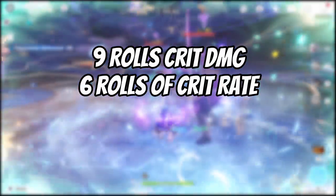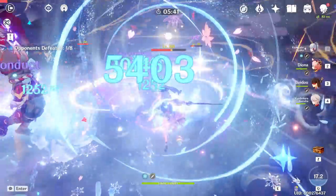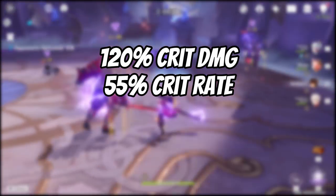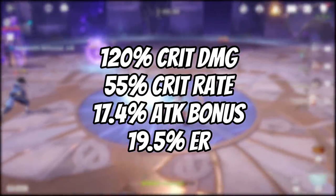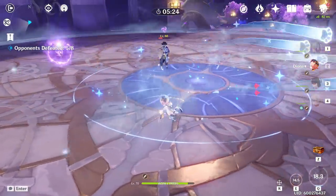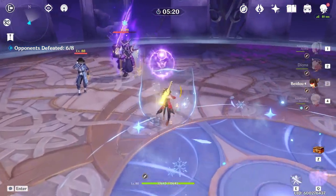The substats are nine rolls of crit damage at the highest tier, six rolls of crit rate, three rolls of attack percent, and three rolls of energy recharge. In total this gives about 120% crit damage and about 55% crit rate, an extra 17.4% attack bonus and 19.5% extra energy recharge. This actually maximizes the damage bonus from the four-piece Emblem of Severed Fate if we run energy recharge sands on the Engulfing Lightning.